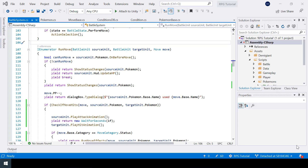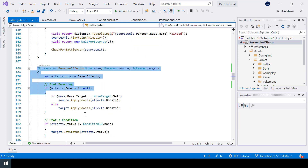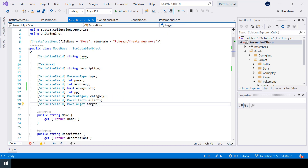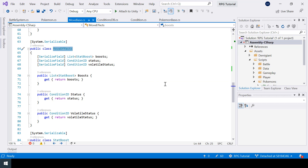Next let's implement secondary effects of moves. Some moves have secondary effects — for example, Ember has a 10% chance to cause burn. We can easily implement this since we've already encapsulated the logic of move effects into the RunMoveFX function. In our MoveBase we have a class called MoveFX which we can use to specify all effects caused by a move, and we can use it for secondary effects too, but we need some extra fields.